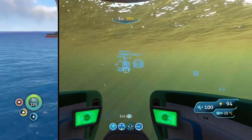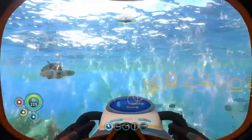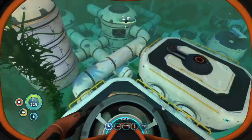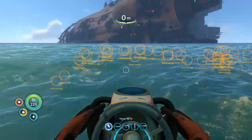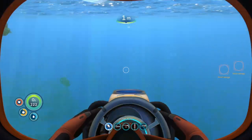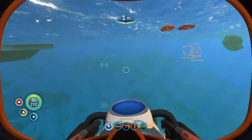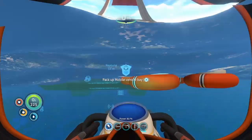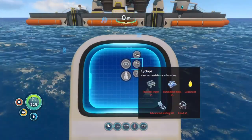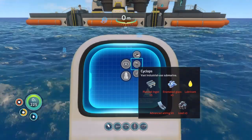We're back at base and now we're going to craft the Cyclops. You need a Mobile Vehicle Bay, which you can craft from your fabricator in your life pod or base. It floats to the top of the sea. Make sure you have enough materials — the Grassy Plateaus is the best place to deploy it. Climb onto it, press use, go into your vehicles, and the Cyclops build option should appear.